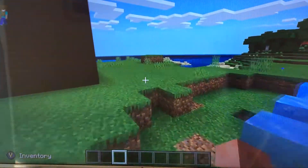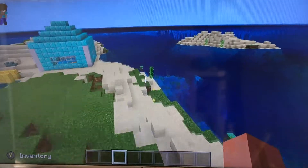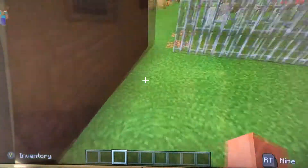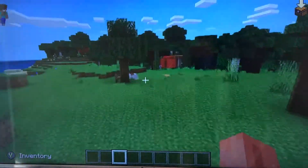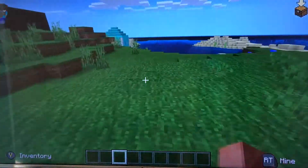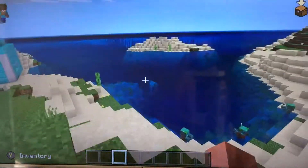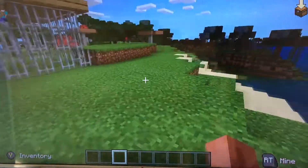Where do you get ice in ice plains biomes and snowy taiga biomes, you say? They can be found in lakes and rivers and all nearby seas. And then, before we finish the episode, there is only one more way you can get ice: wear frost walker boots. So if you wear frost walker boots and walk on water, all the water you walk on will turn to ice.